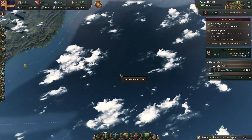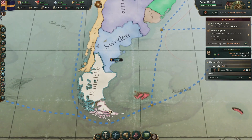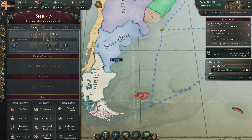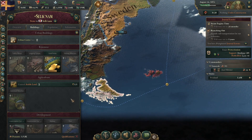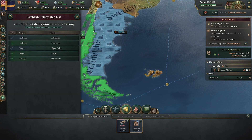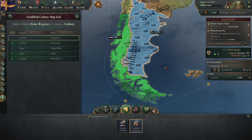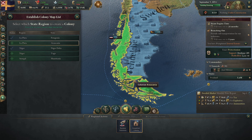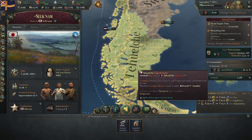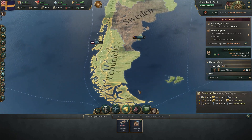The US just established a colony somewhere. For a second I was afraid they might be encroaching. Goldfields — what? Why am I not establishing a colony here? The goldfield would be nice, but for now we're going to focus on finishing this up before we move in anywhere else.